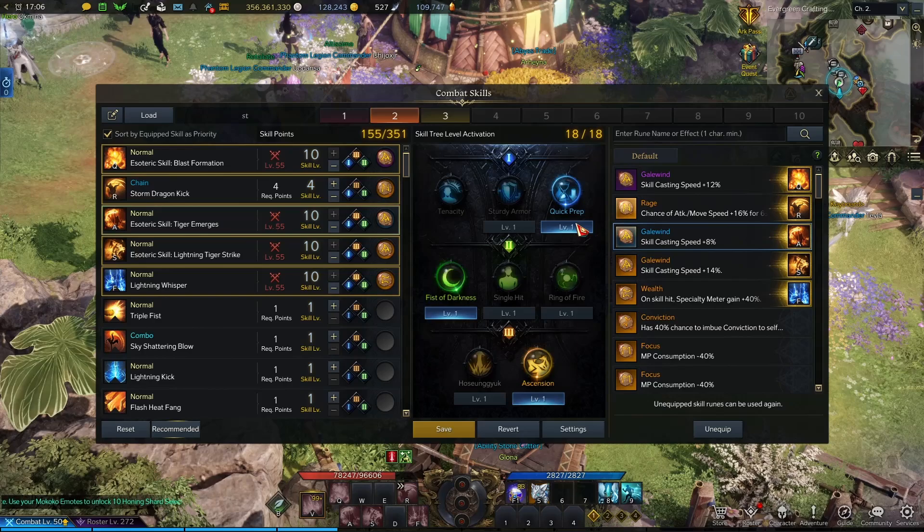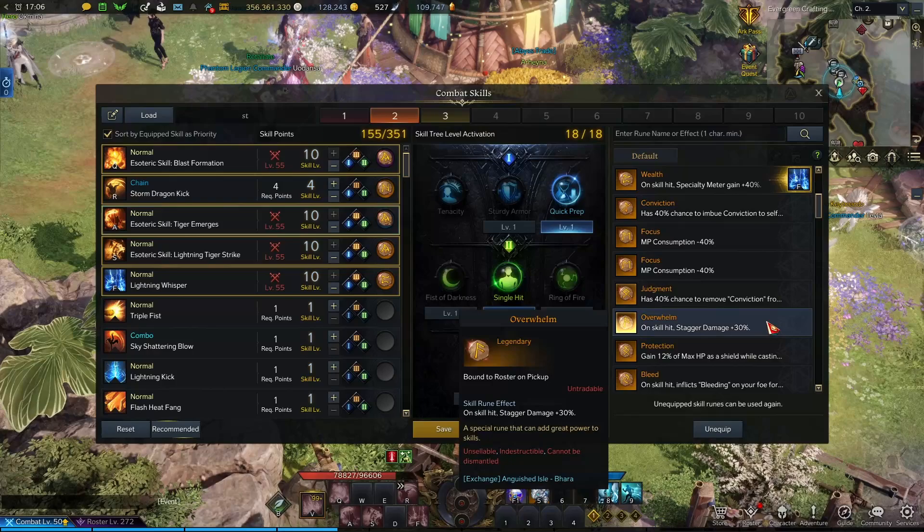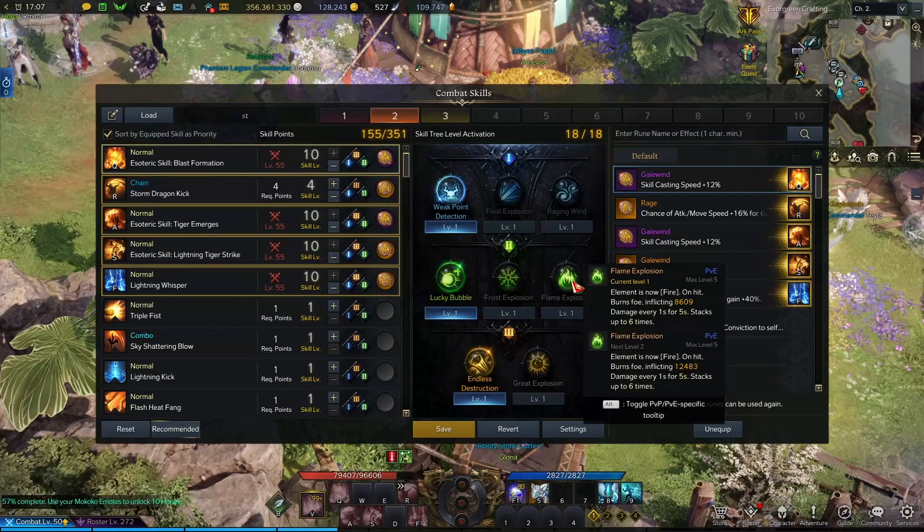Next on the list is Tiger Emerges. We want Quick Prep, single hit, then Ascension — yes. With a purple Gale Wind. We've got a blue Gale Wind. Not sure why, but the chaos dungeon build is a chaos dungeon build — Blast Formation.